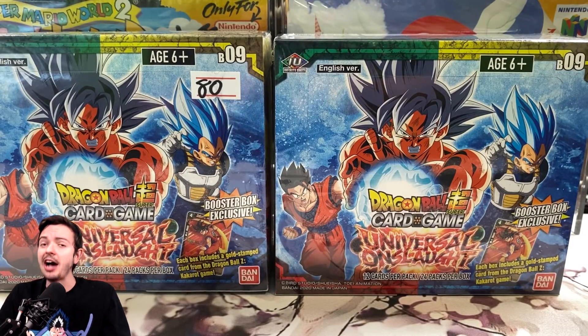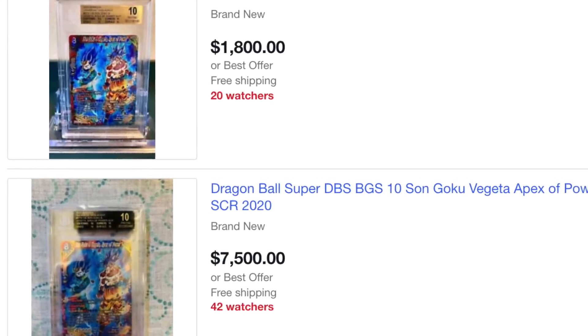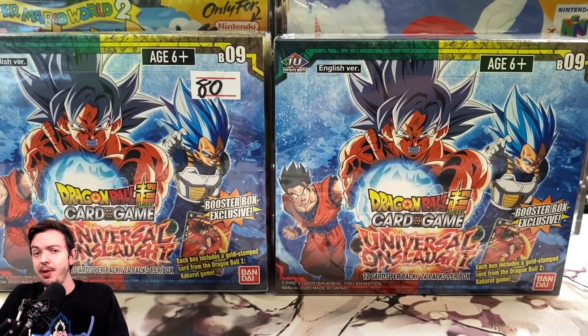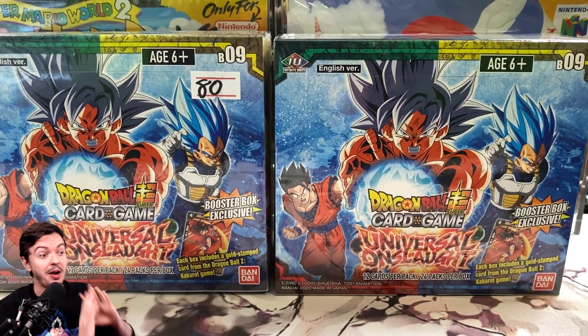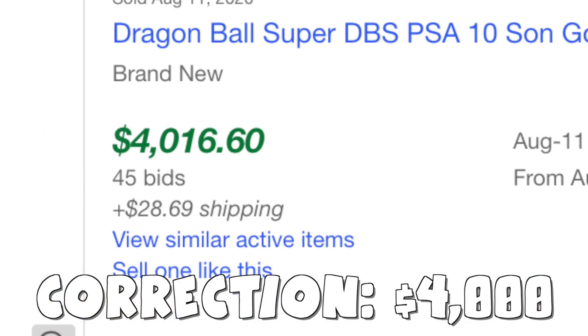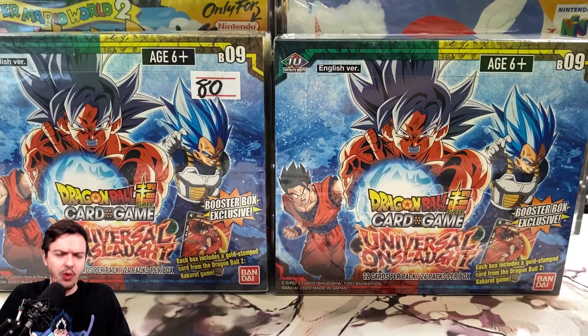This card or this box has a very expensive secret rare card called the Apex of Power, which is essentially the modern-day version of the UI Goku that came out two years ago from the TOP set. That card recently sold for like $4,500 as a PSA 10 grade, which is ridiculous — a month ago when I made my video covering that card it was worth like $2,000. The prices of these cards have been insane.